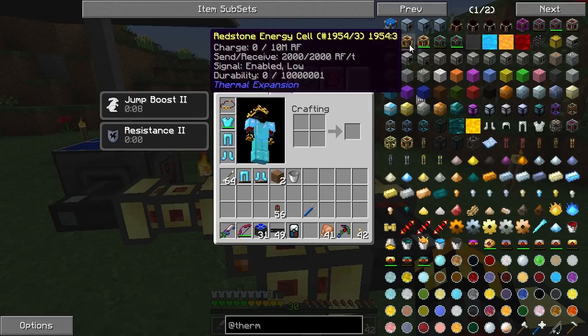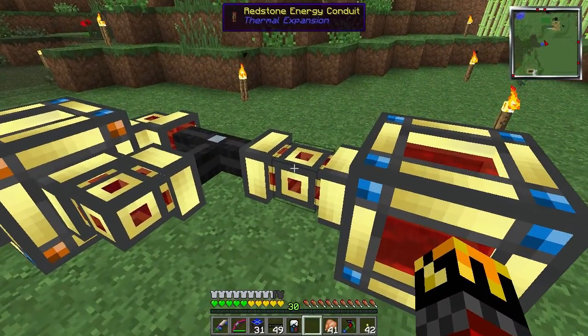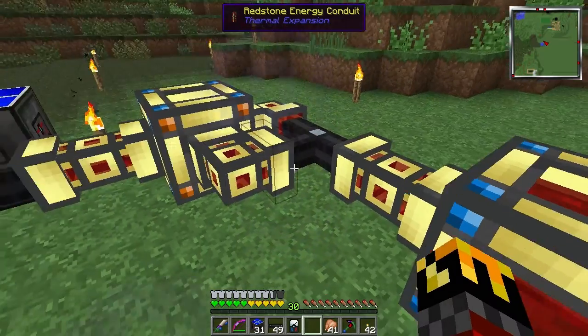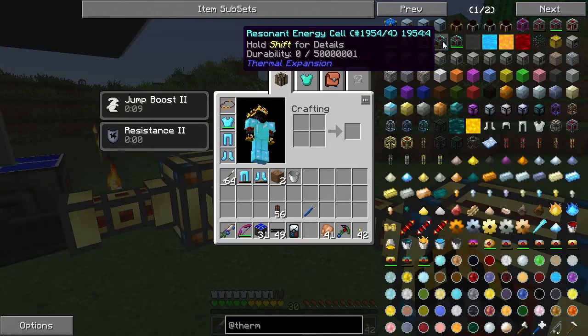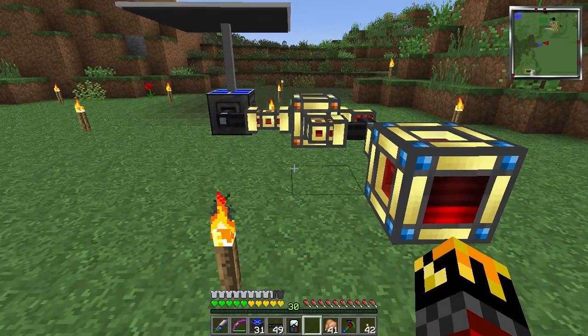So if the redstone energy cell outputs 2,000 RF per tick, that's how much power you get. The hardened energy cell outputs 400 RF, so that's how much you'd get. The resonant energy cell outputs 10,000 RF per tick, so that's how much power you'd get. That's why I pointed out that the redstone energy conduit — the most powerful conduit you can get — can only support 10,000 RF per tick. So if you have two resonant energy cells plugged into one line, you will only get one resonant energy cell outputting.